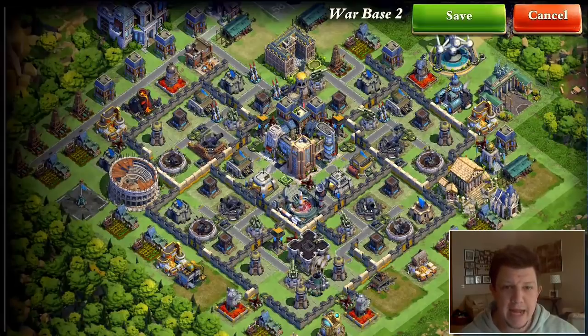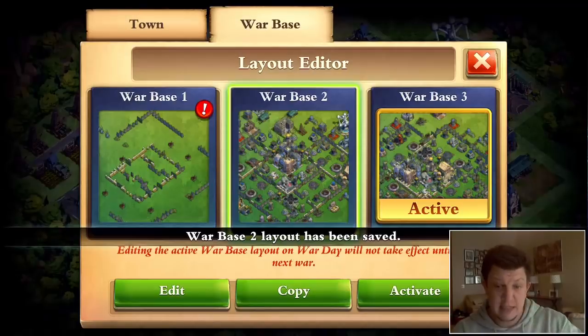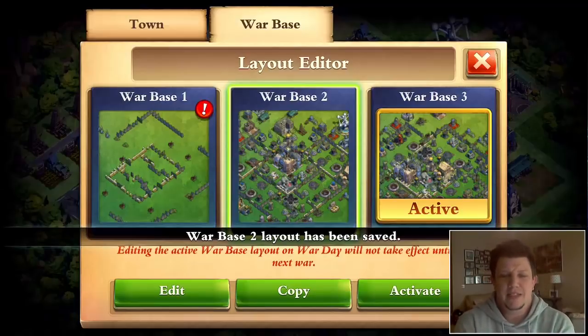That's it for this video. I'm going to need to get a new screen share setup to deal with the freezing issues. Join San Fran Tokyo — the greatest alliance of allies ever to align. Check the description. If you're not quite Industrial Age or above, San Fran Tokyo 2 is a great place too. We'll help you learn proper war attack strategies. Just join us, hang out, say what up. Thanks again for watching — peace out.